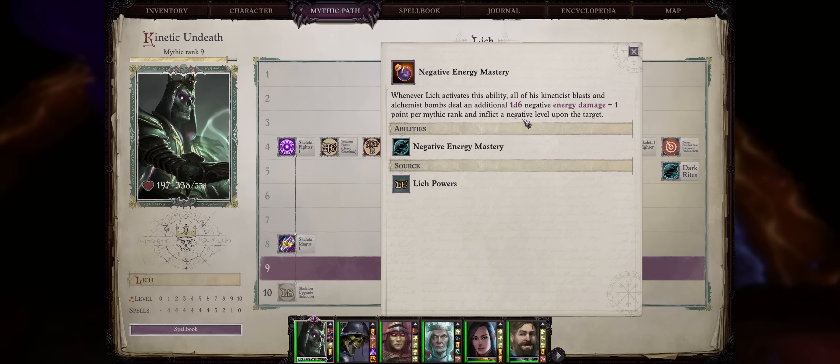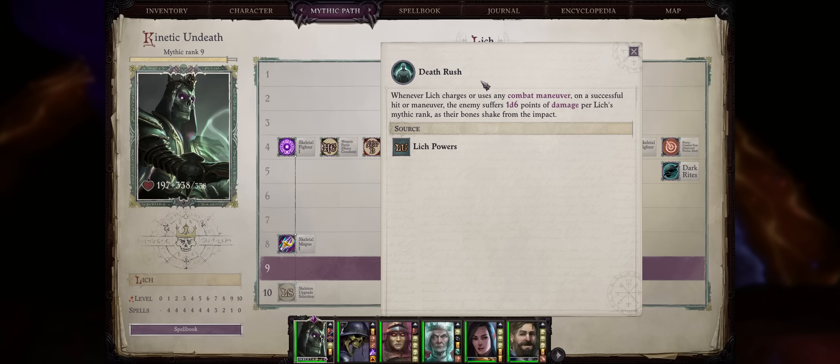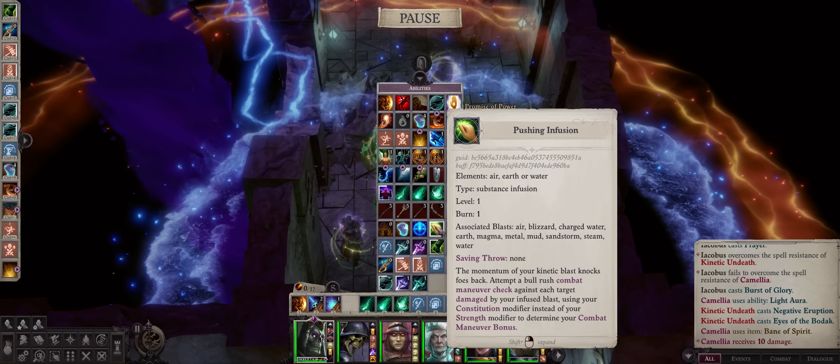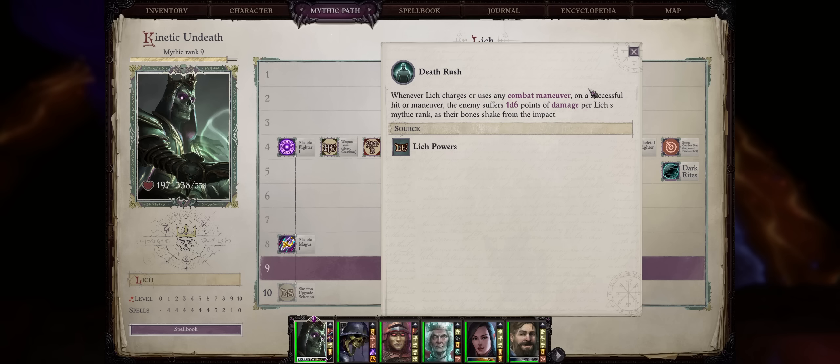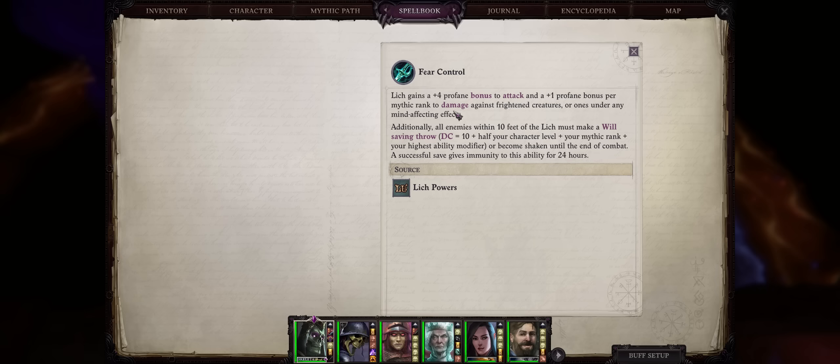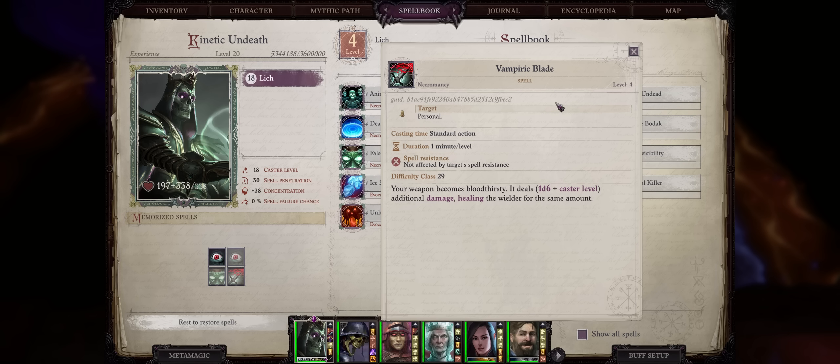Negative levels are some of the strongest debuffs in this game. Second we have Death Rush. Whenever you charge or use a combat maneuver — and Kineticists can easily perform two of them through Pushing Infusion for Bow Rush and most importantly Bowling Infusion for Trip — you'll get to deal an additional 1 to 6 points of damage per Mythic Rank. This one will work on your Deadly Earth for even higher area of effect damage. Liches can also increase attack rolls and damage further through powers like Fear Control, and of course provide a full-scaling spellbook with many powerful Mythic spells, including the highly useful Vampiric Blade buff, together with Eyes of the Boldak for even more level drain without a save.